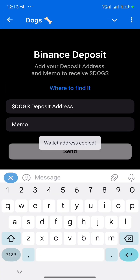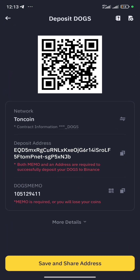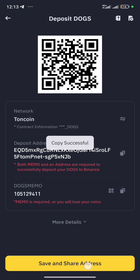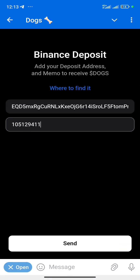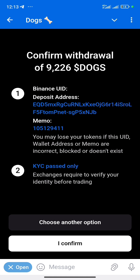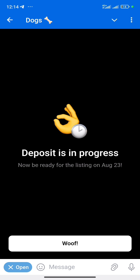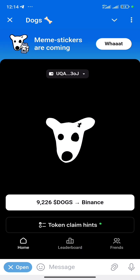Copy the deposit address, go back to your Telegram account, and paste it in the address field. Then go back, copy the memo, and paste it in the memo field. Once you've done that, click on Send and then click on 'I Confirm' to complete the process.